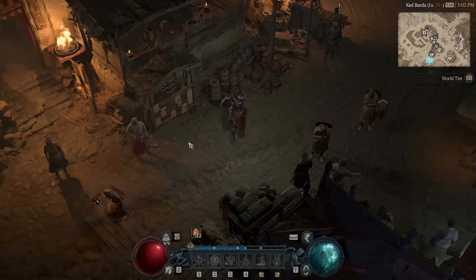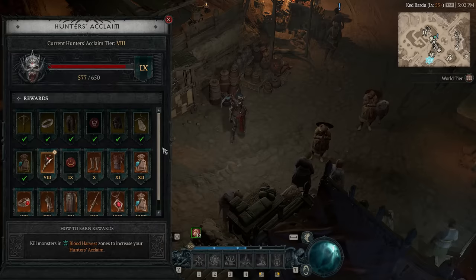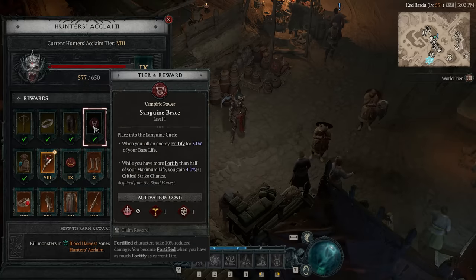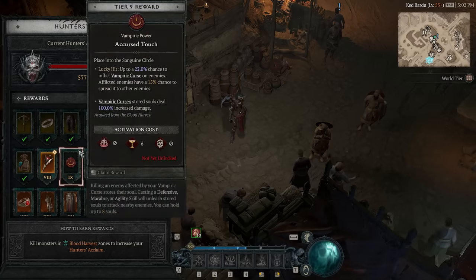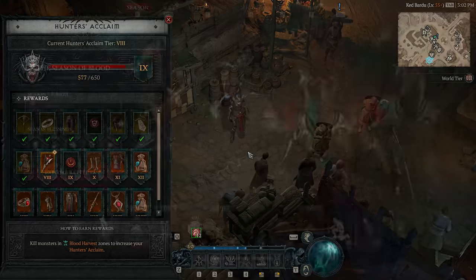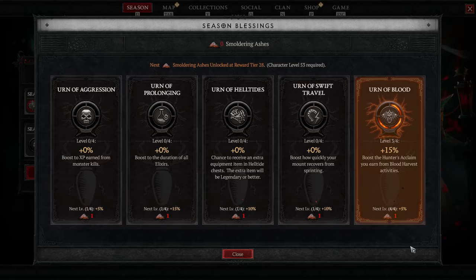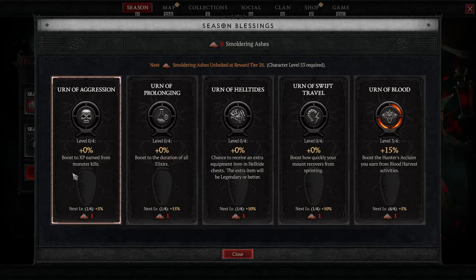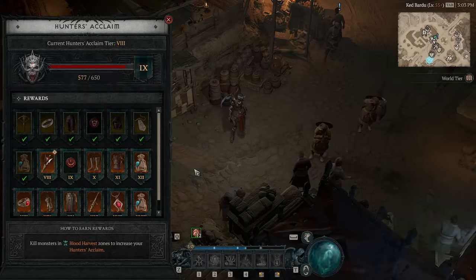There's a new bounty board system called the Hunter's Acclaim, which you'll find in different towns. I'd strongly recommend progressing your Hunter's Acclaim board as a priority until you reach both vampiric powers and get them unlocked. Through your Season's Blessings you can pick the new Urn of Blood, which increases how fast you get Hunter's Acclaim from Blood Harvest activities specifically — perfect synergy. I'd recommend leveling this up first instead of the Urn of Aggression for raw monster kill XP, to get that done ASAP. The sooner you get your powers unlocked, the sooner all your builds are available.